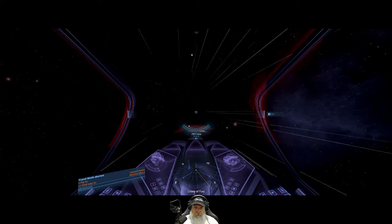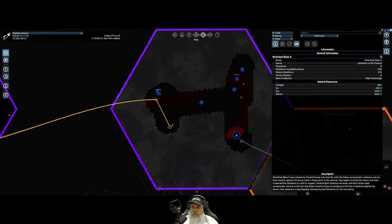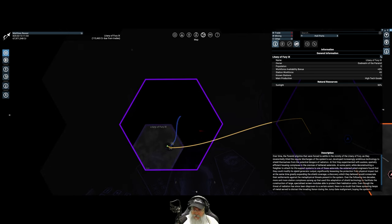Entering system: Litany of Fury. This is owned by the God Realm. "Over time the Paranid pilgrims that were forced to settle in the vicinity of the Litany of Fury — as they reverentially titled the regular discharges of the system sun — developed increasingly ambitious technology to shield themselves from the potential dangers of radiation. At first they experimented with austere, spatially efficient housing complexes in the crevasses of tethered asteroids."